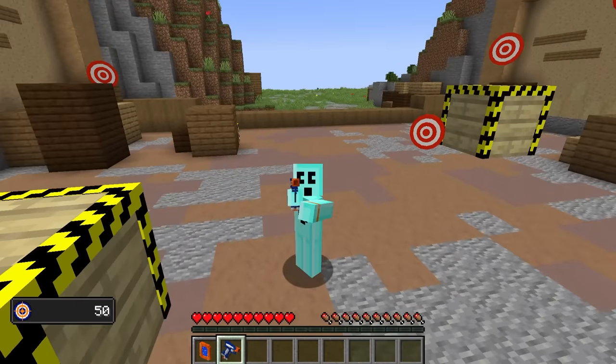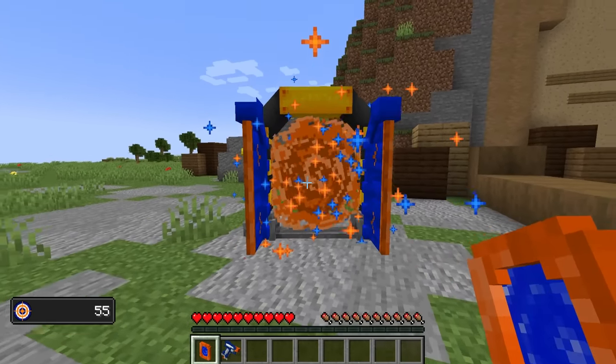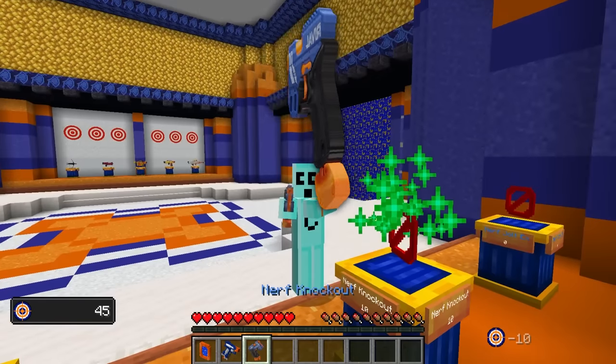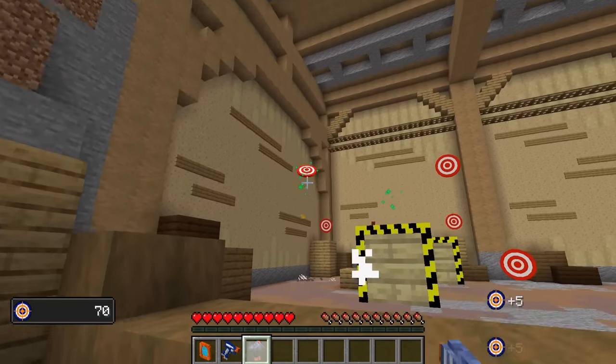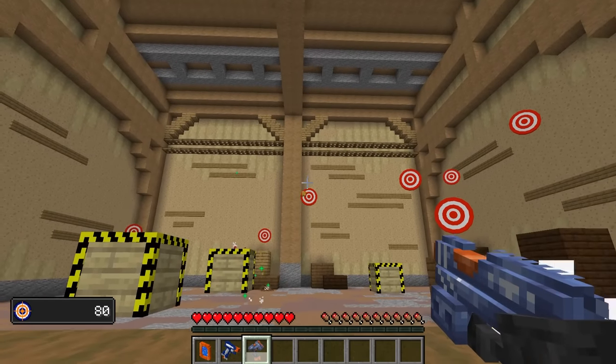What the heck happened there? That dart's like, no thanks. Boom! Pretty cool and all, but since I used the Nerf blaster enough, I should have enough points to buy our Nerf Knockout — a nice little upgrade. Shoots a fast Nerf pellet. Rapid fire. Who needs to aim when you can just spam it? Oh, I'm so glad I don't have to pick any of these up either.